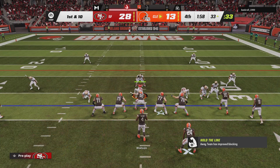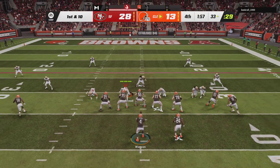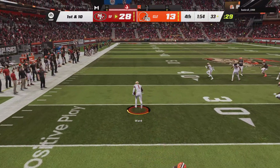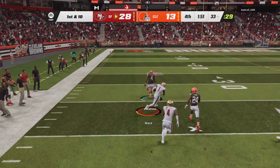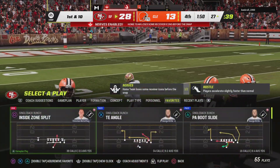They come up first and ten now from the 33. Watson back to throw, and this is intercepted — and that should do it. Picked off by the former first-rounder Jimmy Ward. The 49ers are going to take possession of the football.